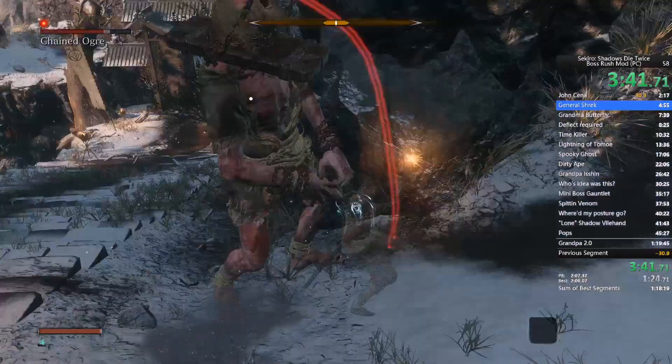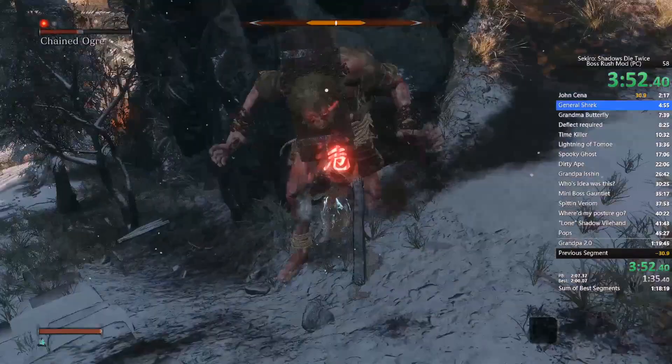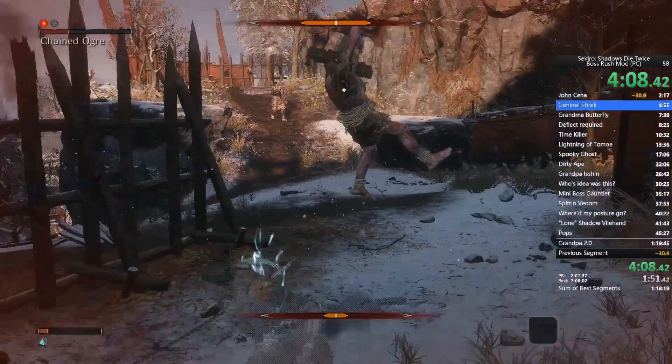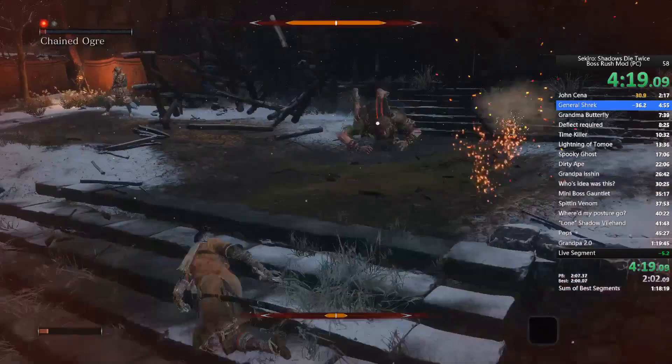The trick for Chained Ogre is to zoom around him and use charged R1s. When he does that running attack, he gives you an opportunity to grapple back onto him — make sure you take that opportunity, because you want to get up as close to him as possible to maximize DPS.